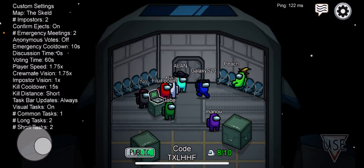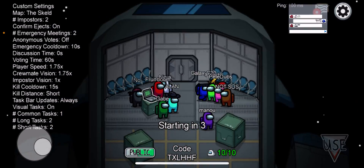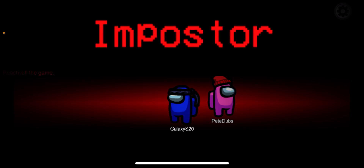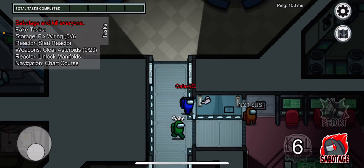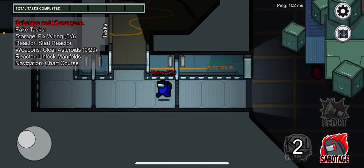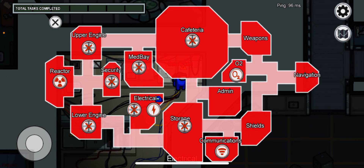If he actually is the imposter and nobody believes him, then we win — that would be weird. He read 'no imposter,' that's good. You can also check the fake tasks — since I don't have admin or pod in my fake tasks, no one will promote it. You can also lock doors.